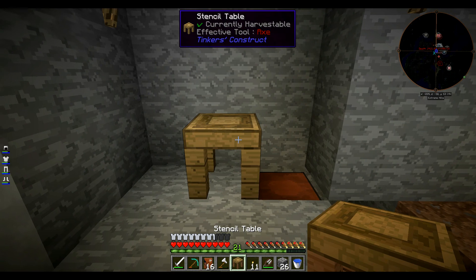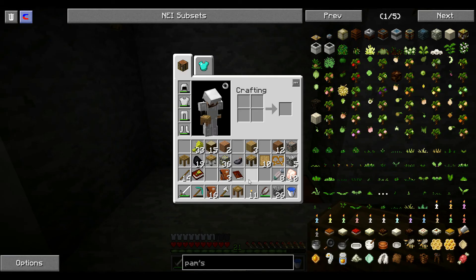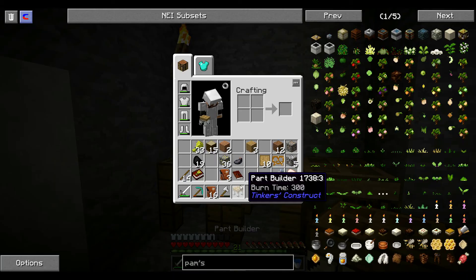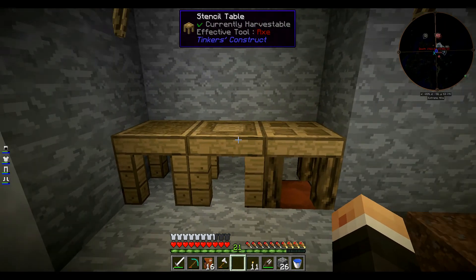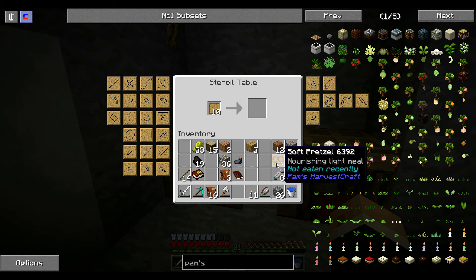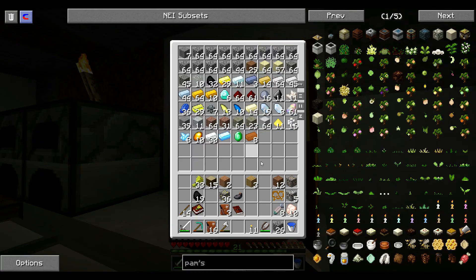Le stencil — j'ai deux stencils, je vais virer celui-là à la poubelle. Le part builder, la tool station, voilà. Et le deuxième part builder, poubelle. Le stencil table — on met les blank patterns ici, c'est bien. Ça donne deux cœurs et demi, c'est bien. Je vais faire un peu de place.